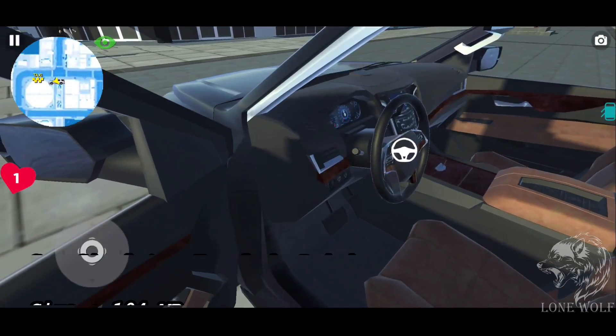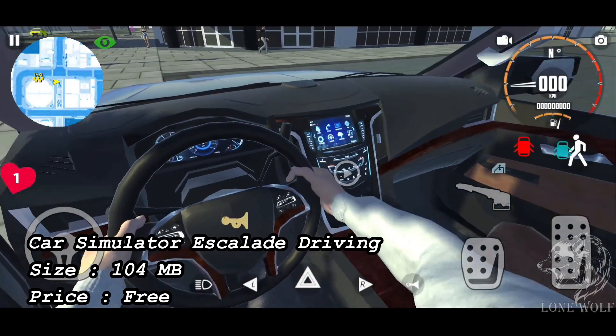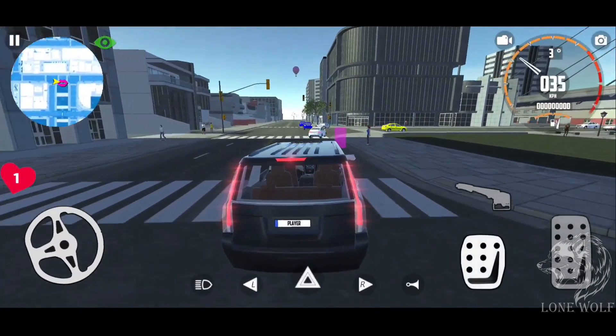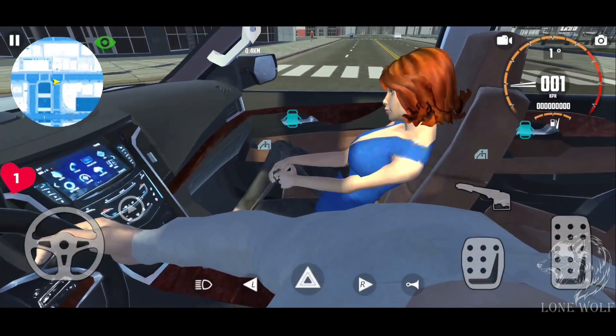At number 2 we have Car Simulator Escalade Driving, with a size of 104 MB and with 5 million plus downloads. This game is a real physics engine simulator with online mode, ensuring realistic car simulation, damage, and accurate driving physics.